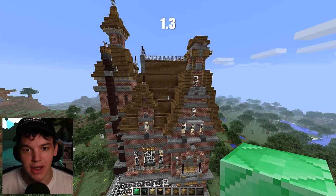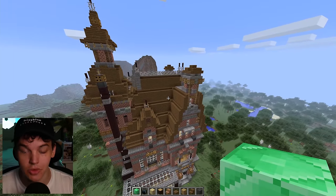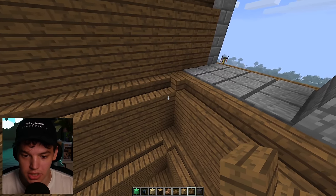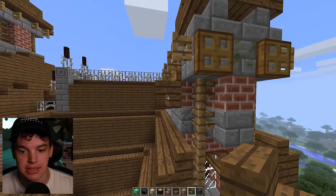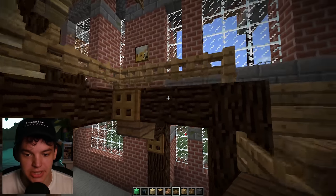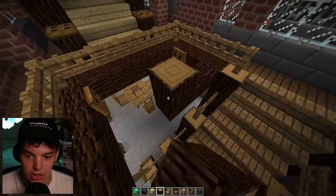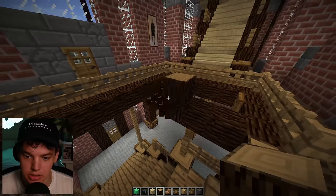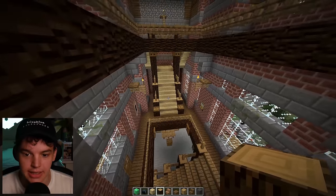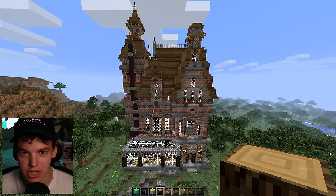In 1.3, we can finally place stairs upside down, meaning you're now able to pull off some normal-looking roofs. There still isn't a corner stair, but being able to place stairs upside down leads to a whole load of new possibilities. Along with that, you can place slabs on the top side of a block and put logs in different facing directions. With all these new additions, we've done a little tweaking and cleaned up the interior to make it look a bit nicer.